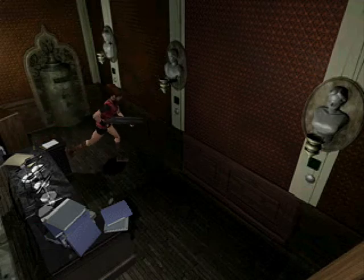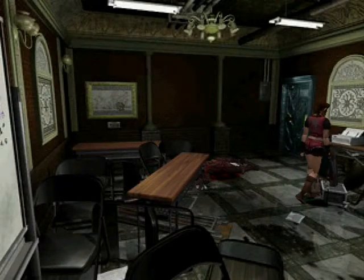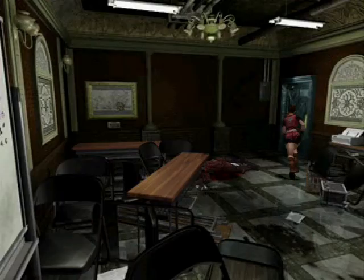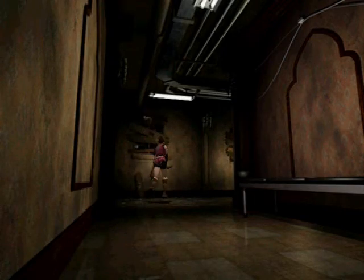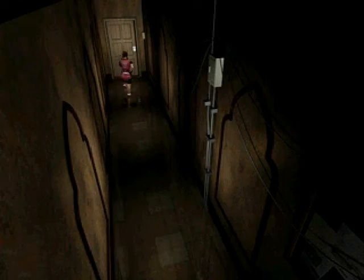This room is utterly useless except for the one puzzle in it. I wasted acid rounds in this room for nothing! You can actually get by the lickers, though — you don't have to kill them. You can walk by them, and because they're blind, you can just get past them and avoid combat.